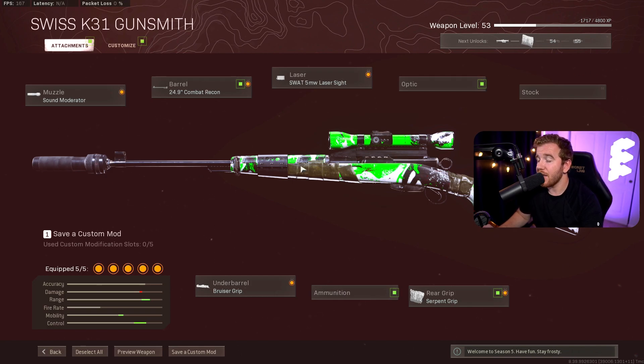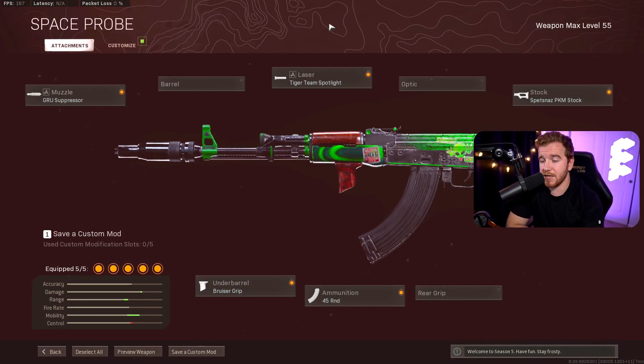This Swiss K31 build gives you the best ADS speed, which is the big thing for me. If you're not in a great position — and if you're new to the game you probably won't be — you can aim down sight quickly and hopefully hit a shot. Some people say to use the HDR because it has less bullet drop, but I think the HDR is so clunky and hard to use. Whether you're moving or standing still, the Swiss K31 lets you make things happen. You cannot go wrong with this build.